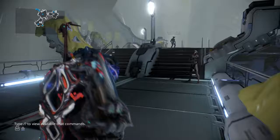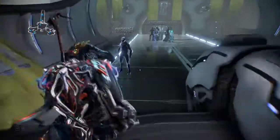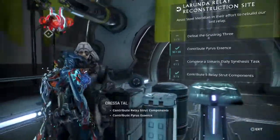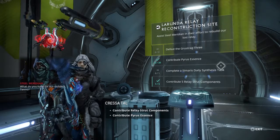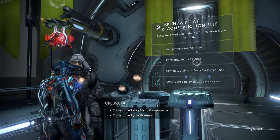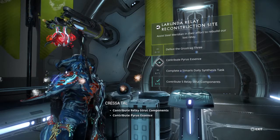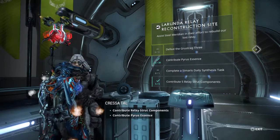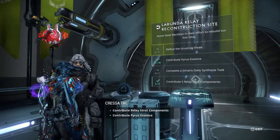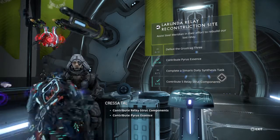When you want to contribute your resources at the Larunda Relay, go talk to the Steel Meridian Grineer woman next to the terminal. Click on her and this will list the objectives. As you contribute your Pyrus Essence it will update. Sargas Ruk will appear and be angry, and when you contribute your Relay Strut Components he'll appear again and be even angrier. That's how that works.